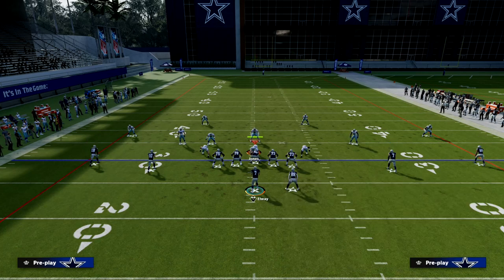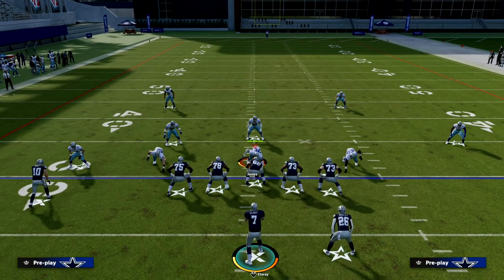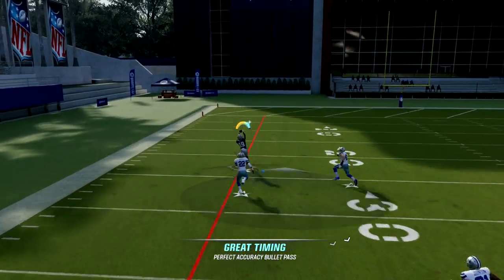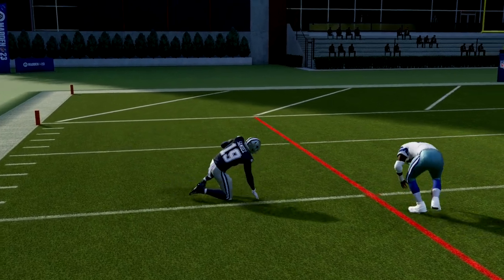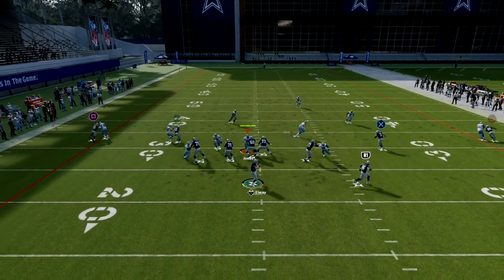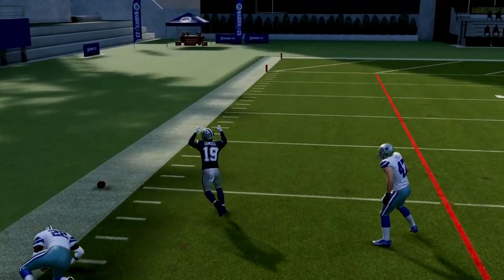One of the things that makes this spread formation viable is that if they run press man coverage on the left, Debo Samuel has Short Out Elite. He will basically just completely destroy the man coverage over the top — Short Out Elite gives you a really effective way to beat press man. If you put him on a fade as well, you'll see even better separation typically. You'll just freeform and throw it over the top. It's a great play because it gives you a shot play and forces the defender to back off.